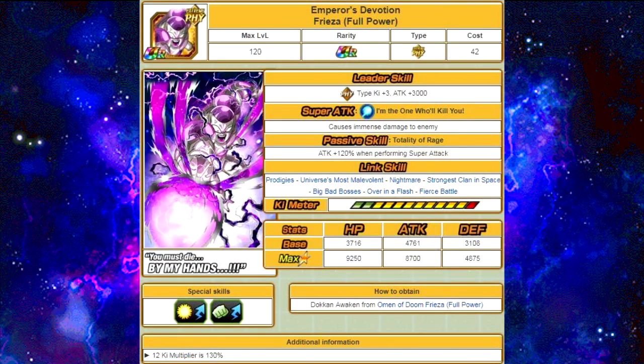Next one: Emperor's Devotion, Frieza Full Powered. His super attack is immense damage — it doesn't have anything additional, but he has an immense damage multiplier. His passive skill is Totality of Rage — attack plus 120% when performing a super attack. His link skills are Prodigy, Universe's Most Malevolent, Nightmare, Strongest Clan in Space, Big Bad Bosses, Over in a Flash, and Fierce Battle. Max stats are HP of 9250, attack of 8700, and defense of 4875, with a 12 Ki multiplier of 130%.